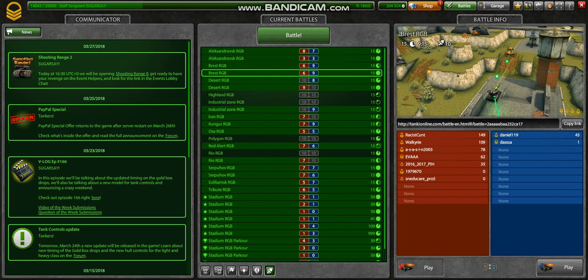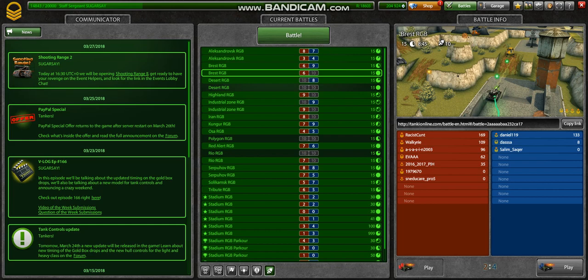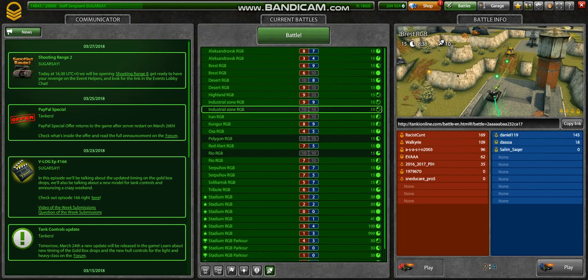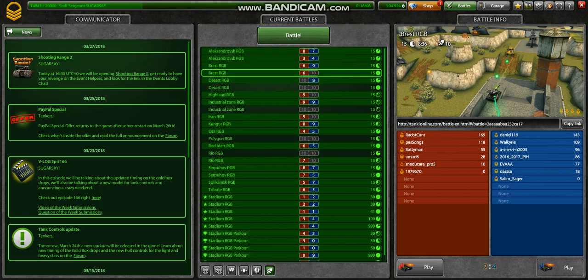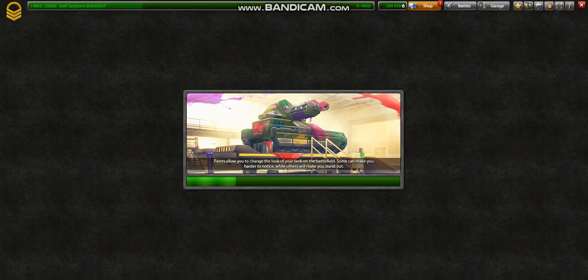Welcome back, I'm Shusei, and let's get started. In today's video we're gonna be trying a new mode on Tanki Online. I opened the Tanki Online page and saw something new - RGB, which means rugby. You have to draw a ball in the middle of the map. I haven't played it yet, so I think the best thing to do is just go in and try it. I chose Brest and I'm really curious how it looks.